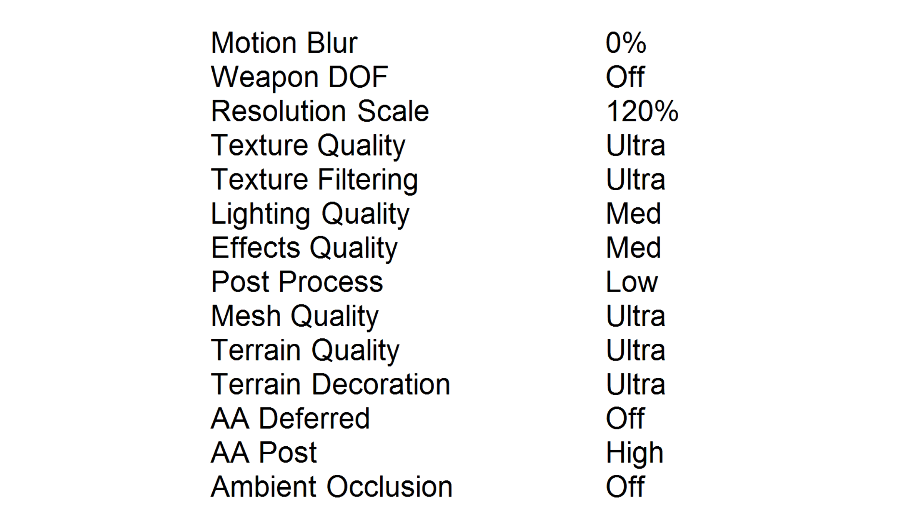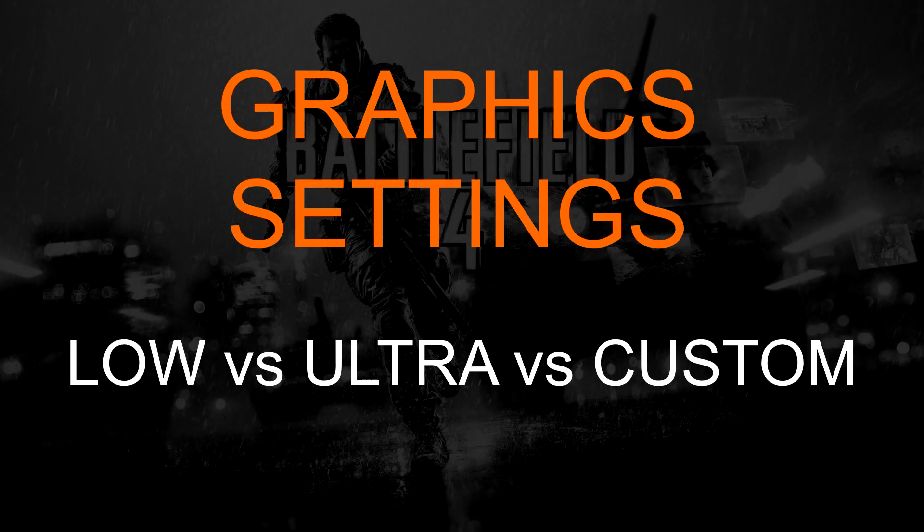Although I would leave mesh quality on ultra because that controls your view distance. So that's it for this video. I know it's not very scientific and Battlefield 4 is quite an old game, but I think it shows that if you actually understand what the graphics settings in a game do, you can tune it a lot more easily to what you need. Hopefully now I can look at some graphics settings, work out what they mean, and change what I need without just sticking to the presets — because as we've seen in Battlefield 4, those presets may look good but they don't always perform very well.